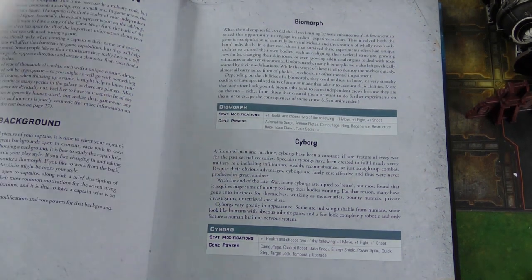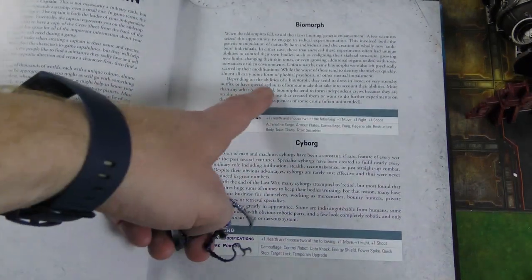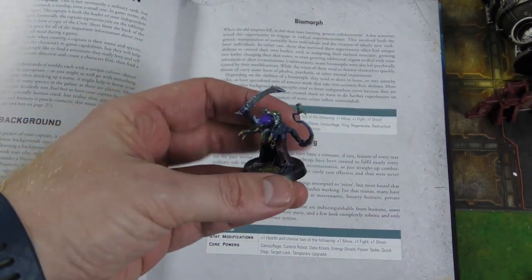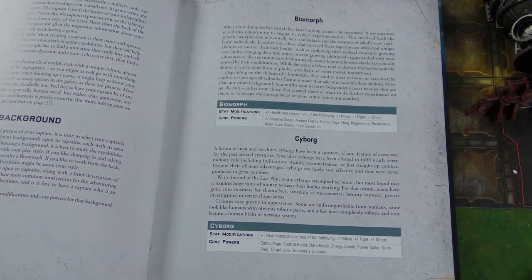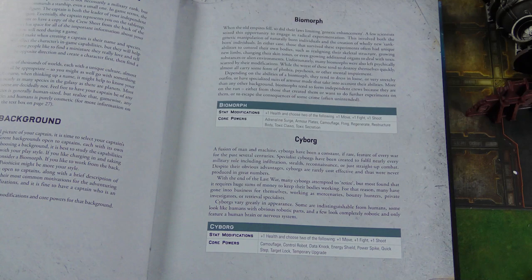The cyborg I showed you is my little Adeptus Mechanicus guy, and my biomorph was a Genestealer Cults Acolyte fellow. Now, this is a miniature-agnostic game — there is a line of miniatures coming from Northstar, which look really cool, but they're not out yet. You can go check them out, but you can use whatever you want.